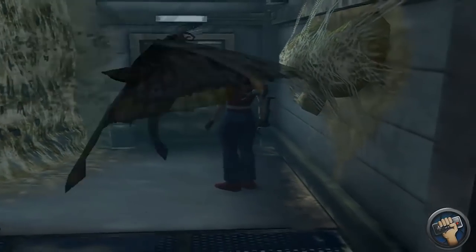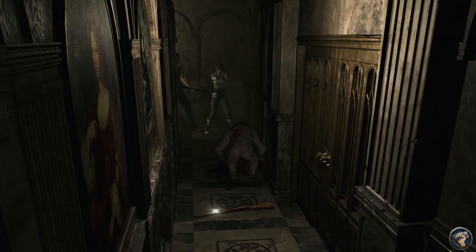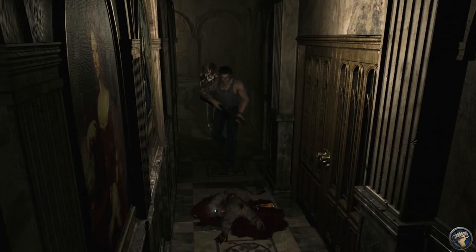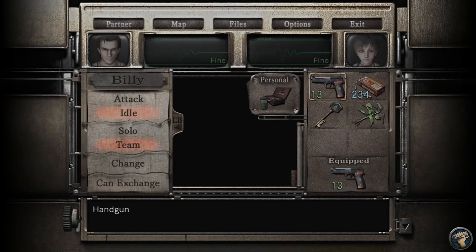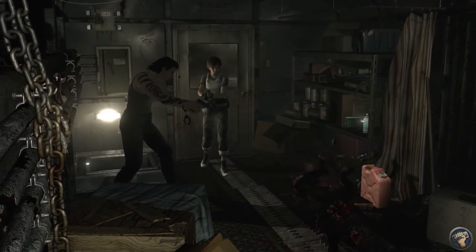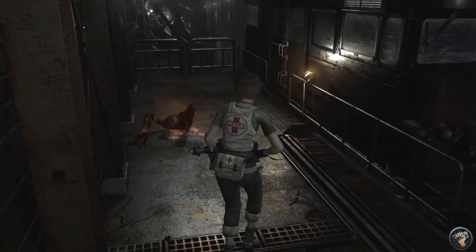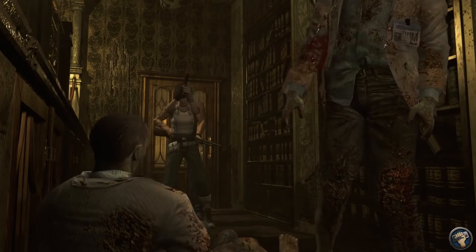Normally in Resident Evil, players only have to worry about enemies directly threatening them. But when you have two characters to take care of, you have to balance your attention between them and make sure neither gets too close to danger. Players can even customize how their AI partners behave, choosing between allowing their second character to join the battle or sitting fights out entirely so the player can do all the work. Sometimes you just want to control exactly how much ammo you're spending, and sometimes the best choice is to just leave your partner behind for a while.